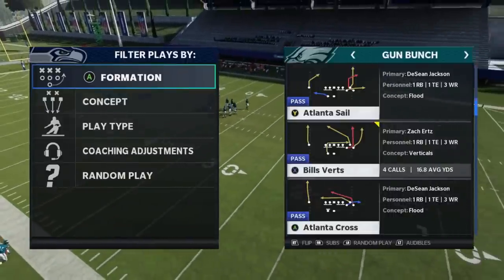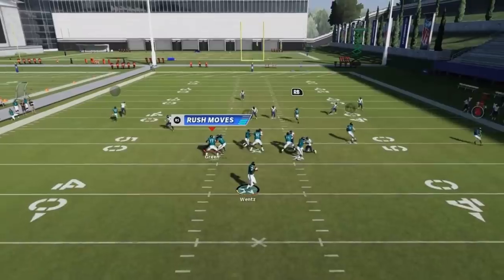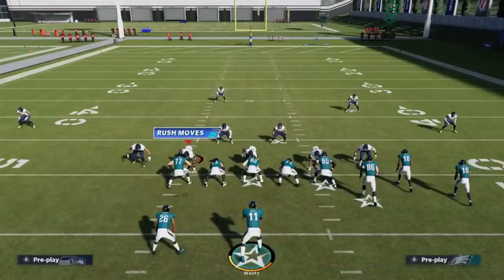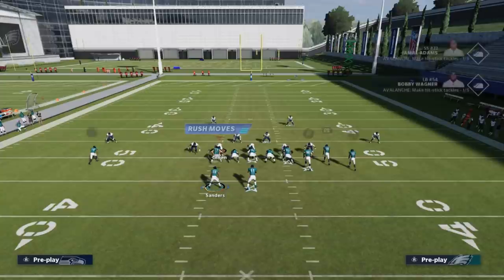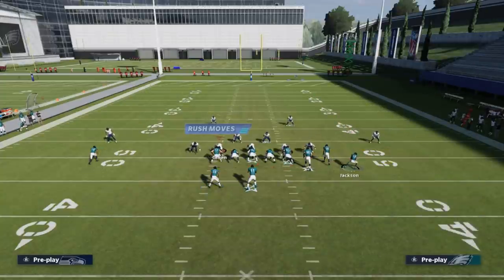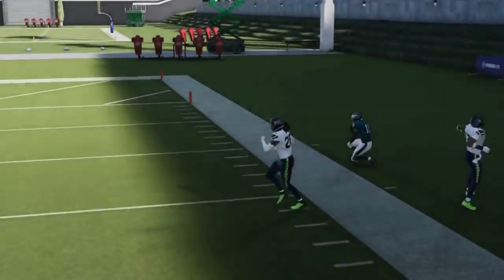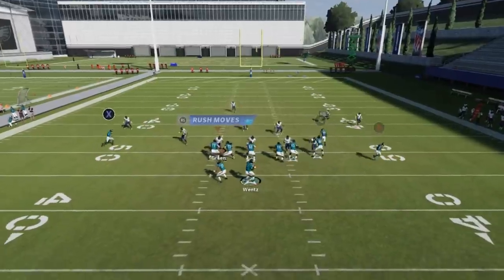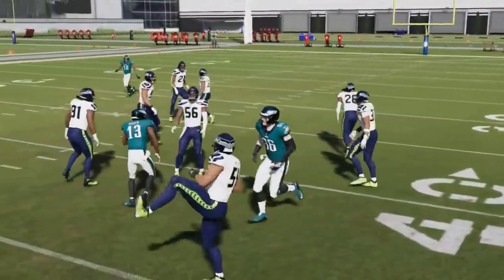Next up, we got the Bill's Verts. Motion out DeShawn. Against cover three, the A route is going to be open right in the seam — it's not going to be a home run play, but it's very consistent. Cover three, it's always going to be there. Against cover two, you're going to have to streak the A route and DeShawn will be a big play over top of the cover two cornerback — just a bullet pass lead to the outside, safe catch. Especially when you've got a safety like Jamal Adams out there. Against man, I also like to put the X route on a drag. The running back is a pretty good check down, or you could also block him. You're going to have a really good check down underneath with the drag — a safe, easy catch and run.